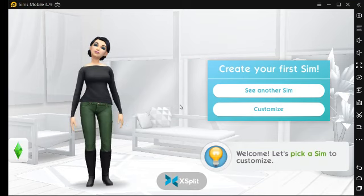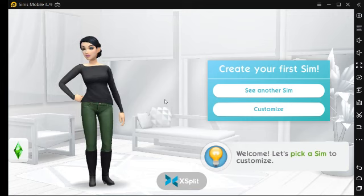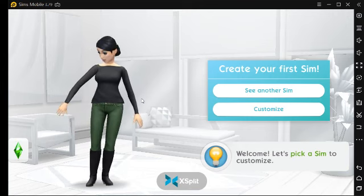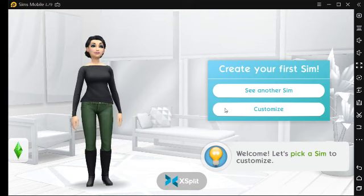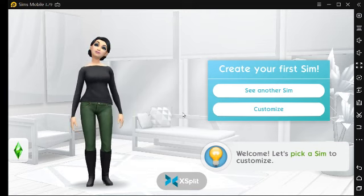This is where you create your very first sim. I actually like this one. You can click 'see another sim' or you can customize. But since I like this one already — I think she's pretty — I will go to customize.